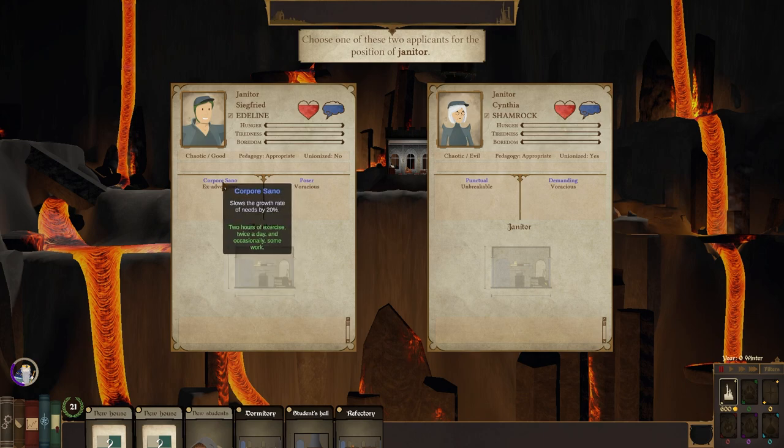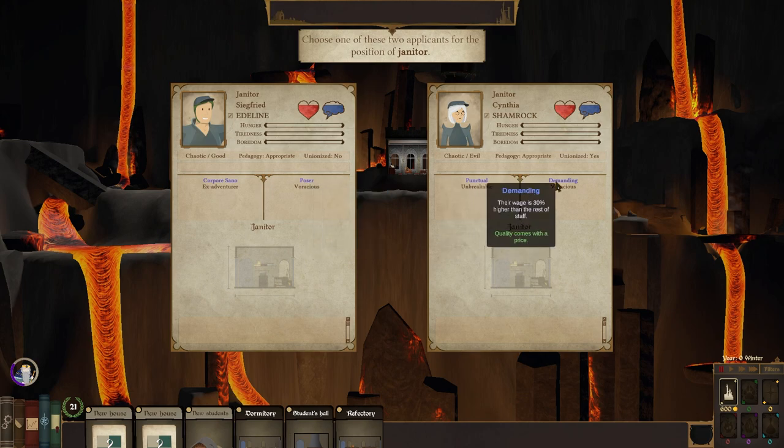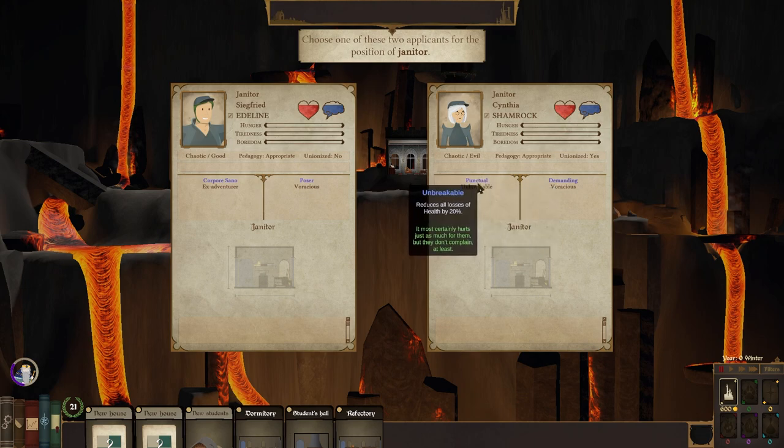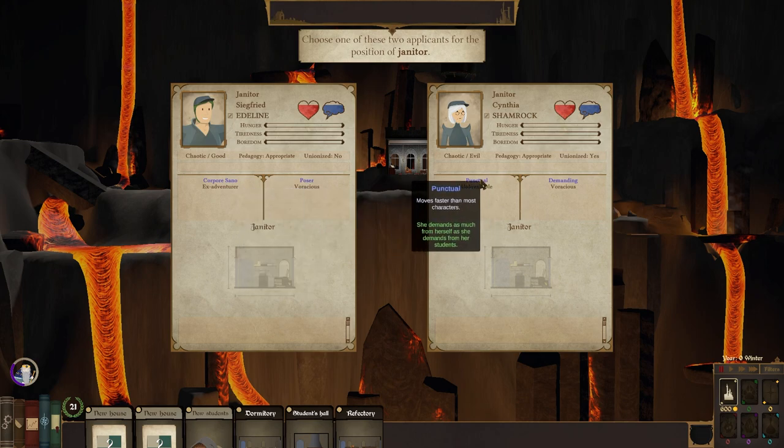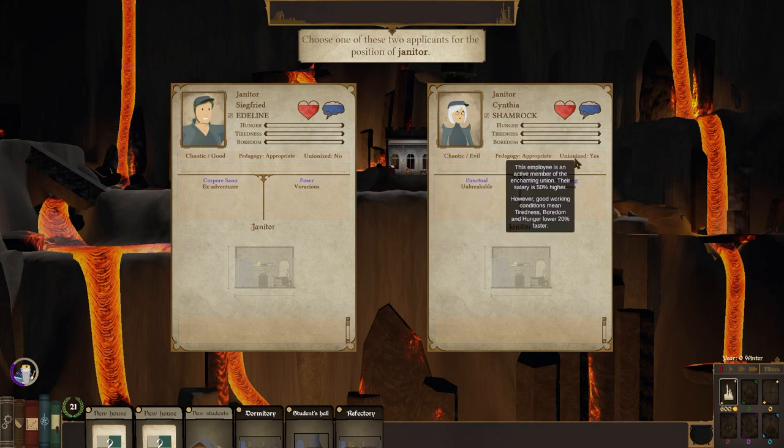Social growth rate of needs by 20%. Boredom grows 20% faster for all characters in room. Punctual moves faster than most characters — having a punctual janitor would be good. A punctual janitor is super useful. Also, a chaotic evil janitor — I don't know, sounds appropriate. Pedagogy is appropriate. Unionized — yes, they're also going to want more wages. They're going to be a pretty expensive one.